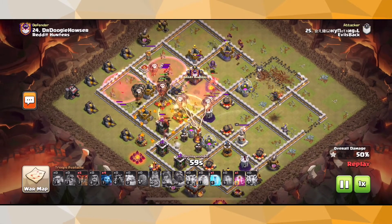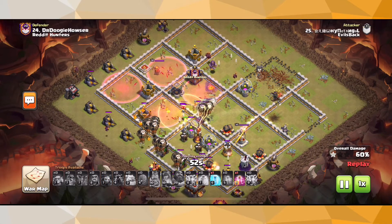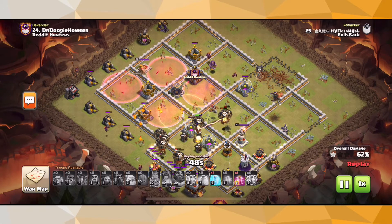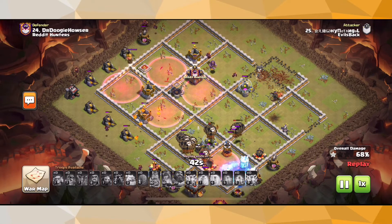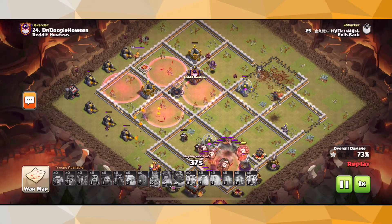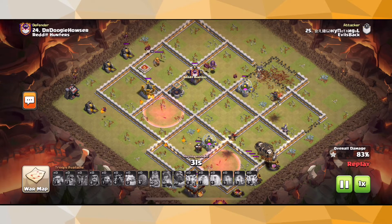This is one of those attack strategies where there isn't just one set army composition. Depending on the base, every single time you attack a different base your army composition has to change a little bit — that's just how the attack strategy is. For this base, using just three Lightning Spells was perfect. For the last base, using six Lightning Spells and one Earthquake Spell was perfect. You want to look at what you want to hit down. The important things are: you take down the objective, and you create some nice pathing with your Lightning Spells.